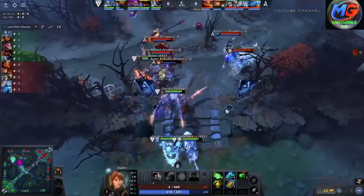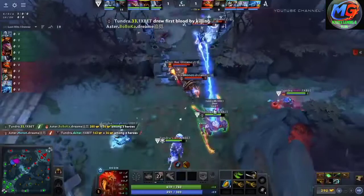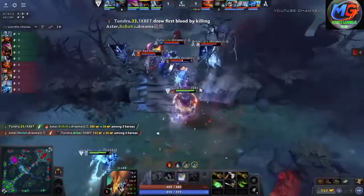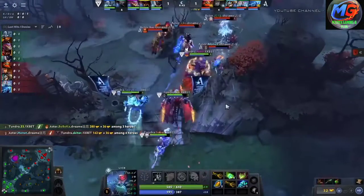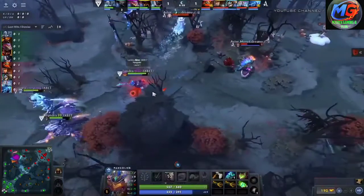There's a battle here. Skeeter has stepped up to the high ground. But Boker's going to be the first to fall low as Tundra will find that first blood, losing Skeeter in return. Tundra want to try and push on for more as Shield Crash lands pretty much onto the entirety of Aster as Nine looks to continue the chase.